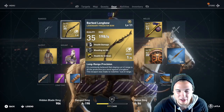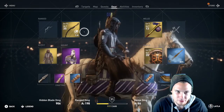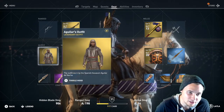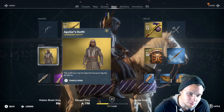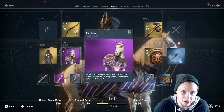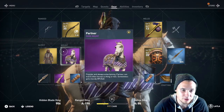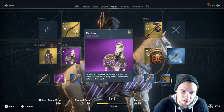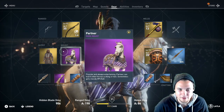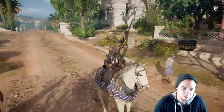I didn't get any weapons or any bows for the Twitch Prime — it was just strictly the Aguilar outfit, which is an outfit worn by the Spanish assassin Aguilar de Nera, and the Partner mount. It says 'popular and always entertaining — Partner can teach other horses a thing or two, sometimes gets moody, hashtag PJ salt.' So it's kind of like a Twitch partner thing.